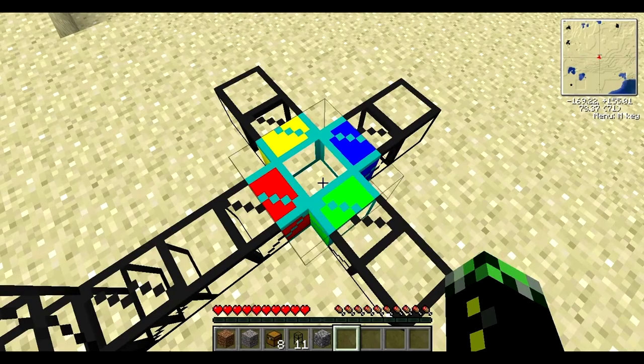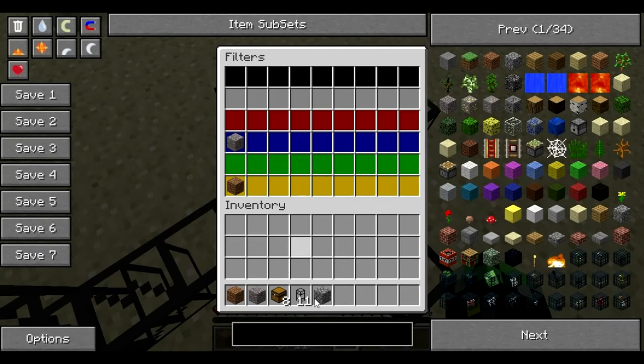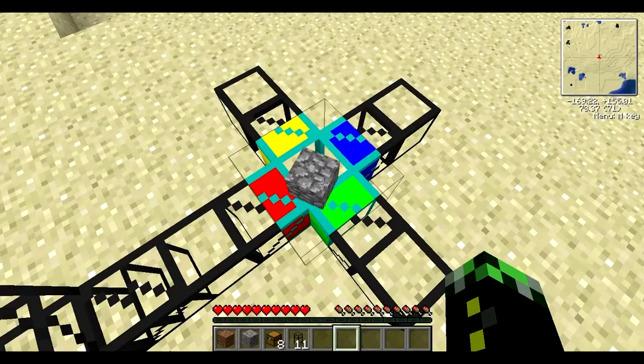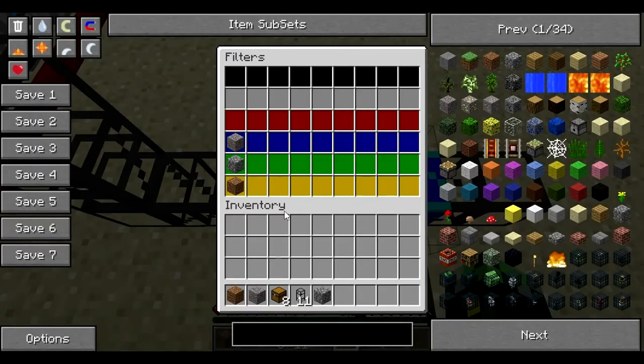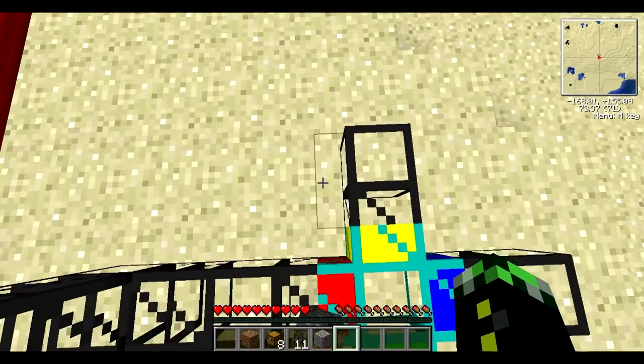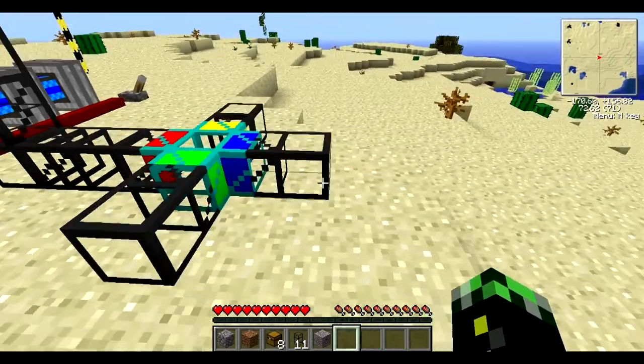In order for items to go into the filter, you will have to put all of them in that red pipe as well. If not, they just stop and will not feed through. I put gravel and cobblestone, so now those will feed through and filter into your different chests.